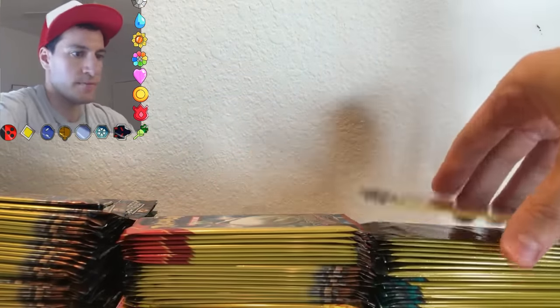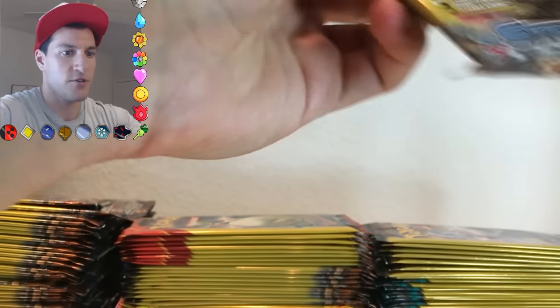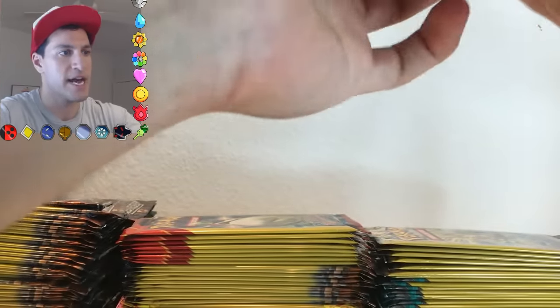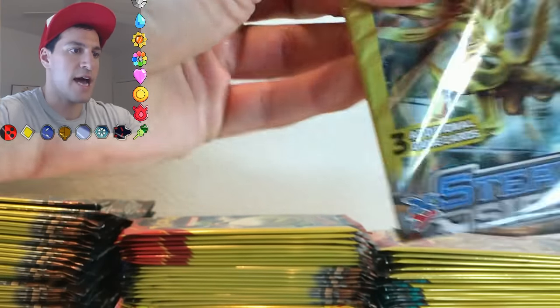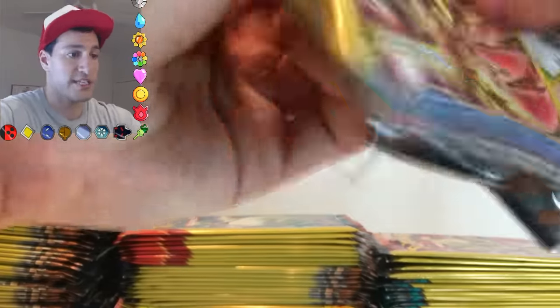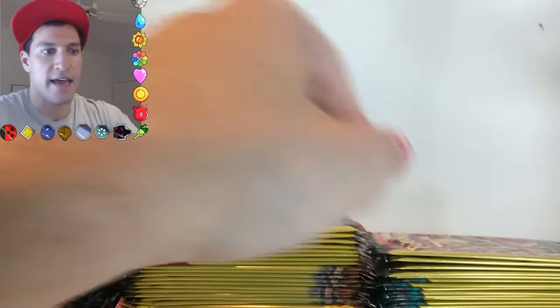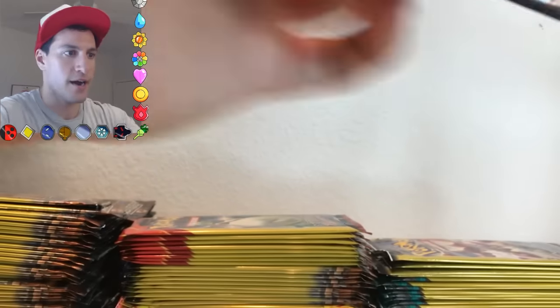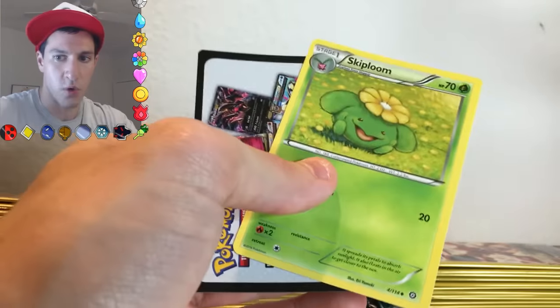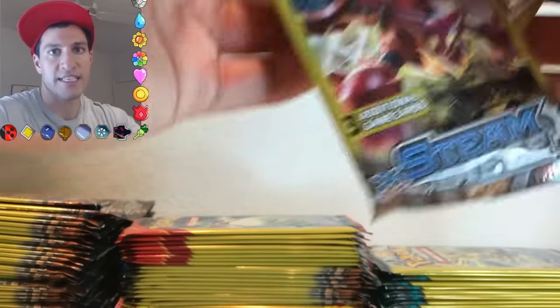I'm going to move these up and continue with some Steam Siege. It looks like there's some Furious Fist coming up soon, but Steam Siege is the latest series that's been out and I really enjoy it. Evolutions is coming out — Evolutions is basically early out. This is posted on Sunday in the United States and there is a Charmander promo going on at Toys R Us. I'll be doing a vlog and posting it — if not later today, then Monday.